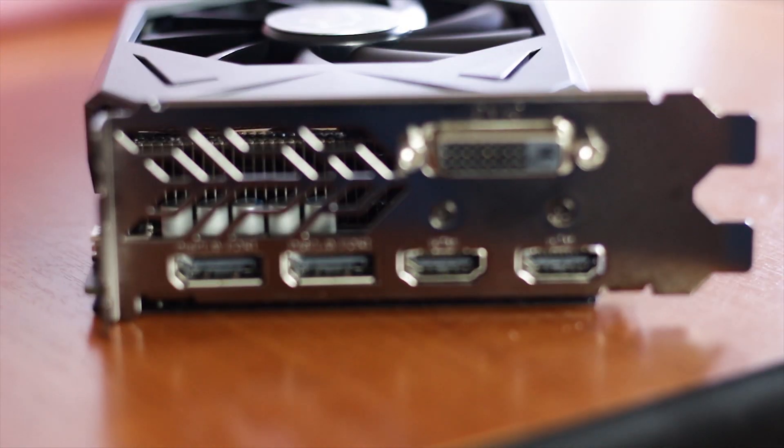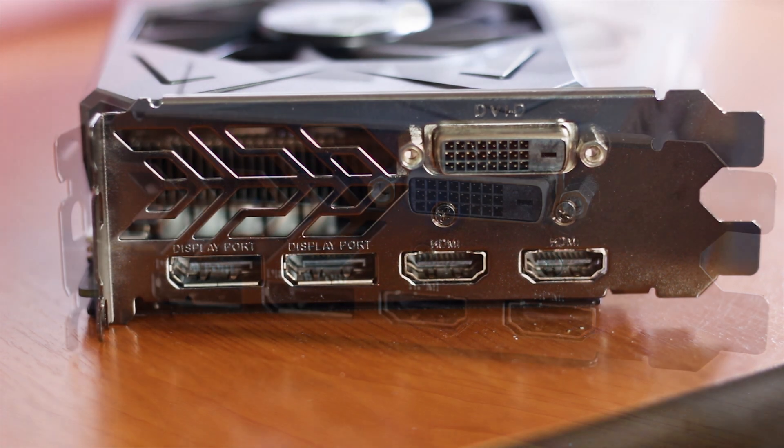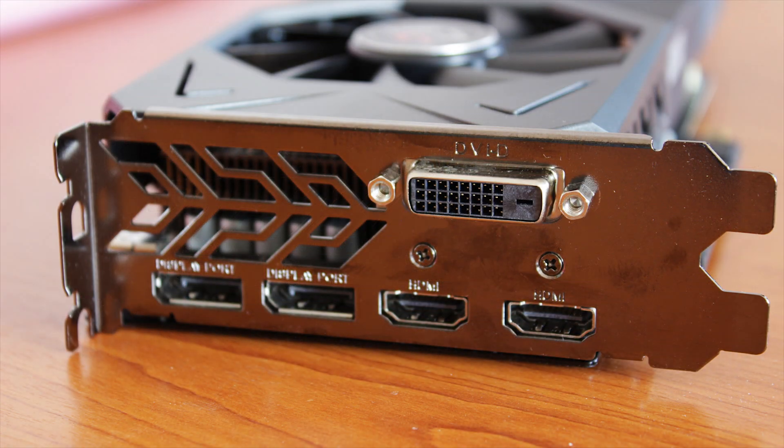The outputs include a single-link DVI-D port, two HDMI 2.0b ports, one internal mini DisplayPort version 1.2, and two DisplayPort version 1.4 outputs. At the back, between the ports, there is a fancy exhaust design that helps dissipate hot air from the cooling system — a more classy choice compared to the standard honeycomb pattern used by many manufacturers.